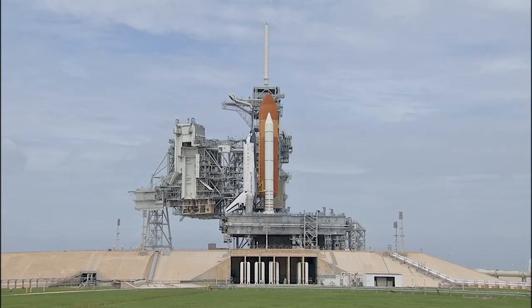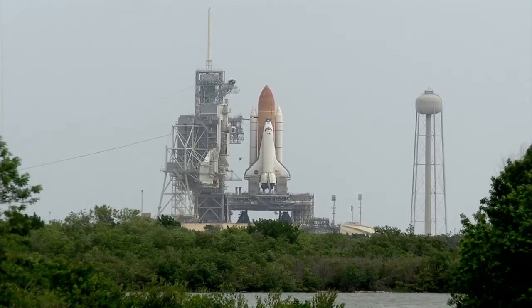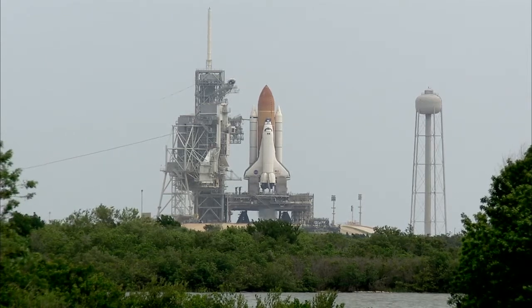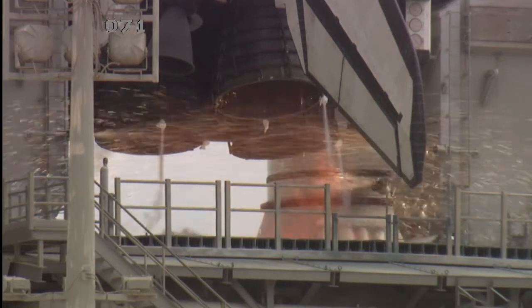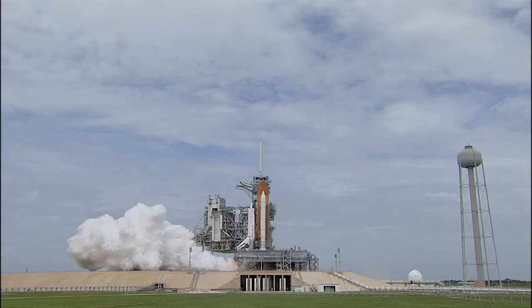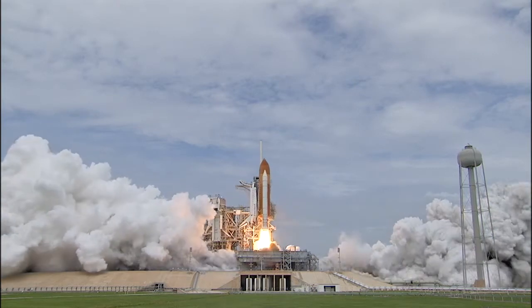Solid rocket booster nozzle steering check in work. 20. Firing chain is armed. 15. Go for main engine start. T-minus 10, 9, 8, 7, 6, 5. All three engines up and burning. 2, 1, 0. And liftoff.